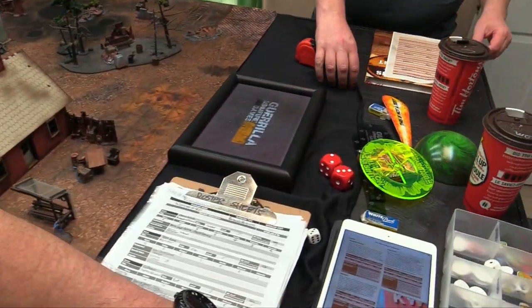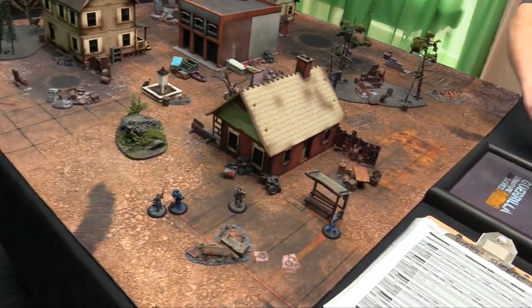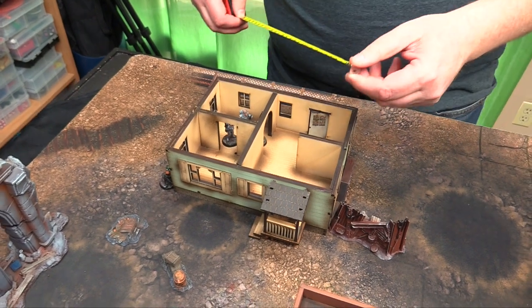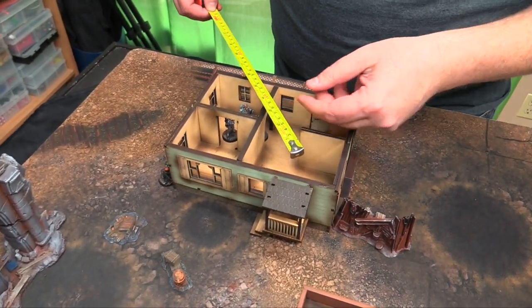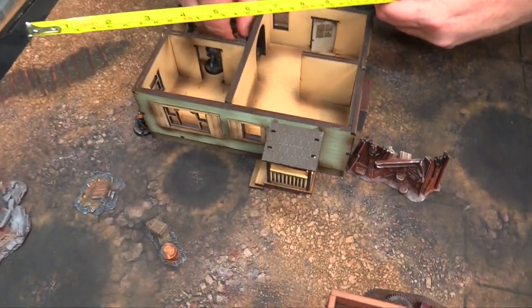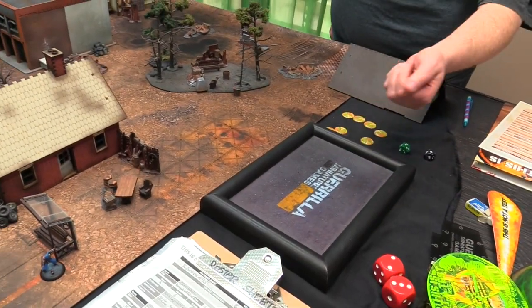Rolling for initiative — I get an 8 to your 3, so you'll go first. I'm going to make you activate first, by activating Link Hogthrob. He moves twice — goes to the door, busts it open, comes down the porch and around this way. Rolling for additional activations — needs a 3, gets it, so someone else can activate.